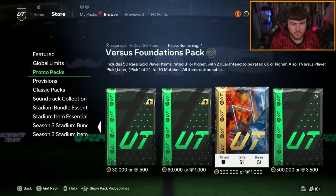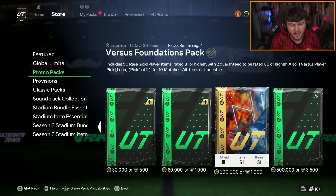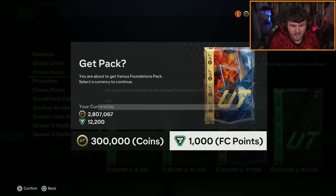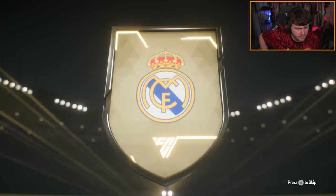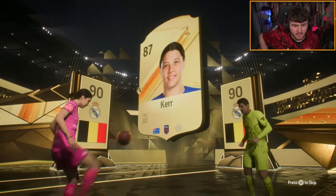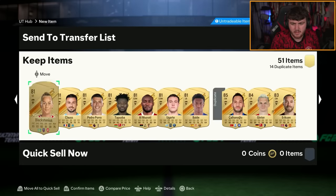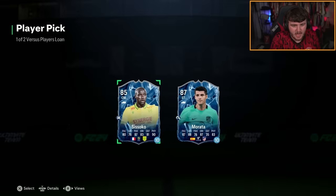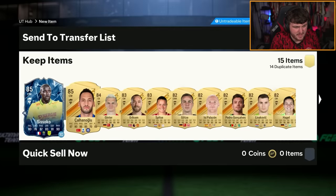Of course, we got ourselves some store packs to open as well. We've got a brand new one at 300k or 1,000 FC points. Includes 50 regular players at 81 or higher, two guaranteed to be 86 or higher, and you've got a 14% chance at each a Fire and Ice card. The front of that pack looks absolutely gorgeous — again, the design team, it's sensational. 1,000 FC points, let's see what we get. Courtois on the front. Walkout — someone higher rated than Courtois in there. No Fire or Ice card, unfortunately. Significantly less agility and balance and pace. That's a shame — let's discard all of it.